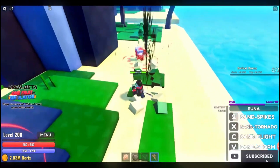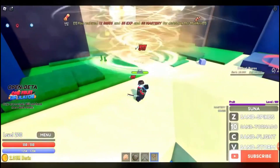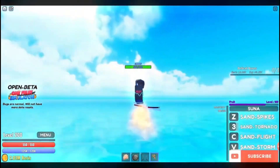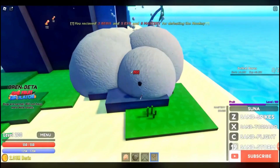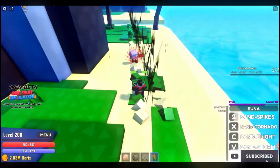The first fruit is Sand Fruit. Sand Fruit is one of the best fruits for players who are in the 1st Sea, because this fruit has small cooldown moves, which is really good for low-level players. Also, this fruit is a Logia, and it allows low-level players to grind faster and better.